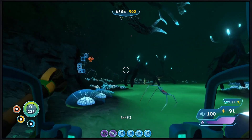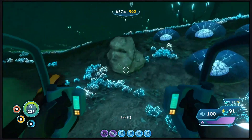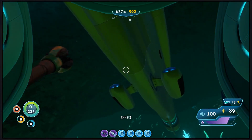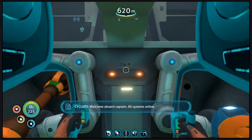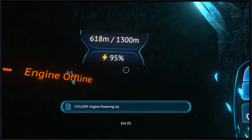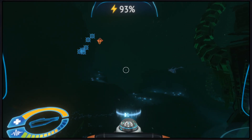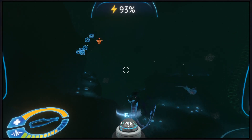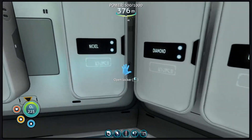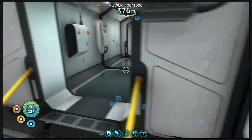Kill all the blood crawlers - oh god, they're everywhere! I go ahead and get these two big nodes of Nickel, and now's the time to head back to our base because we've got a lot of stuff we can do now. We actually have too much Nickel, which is a good thing - that means I never have to return back for more Nickel.